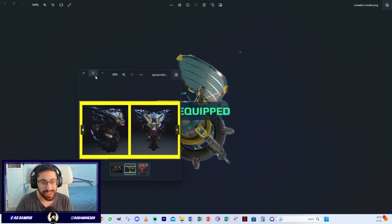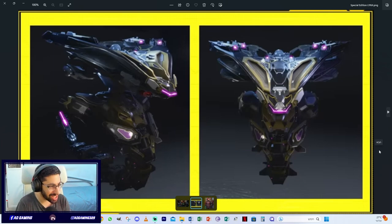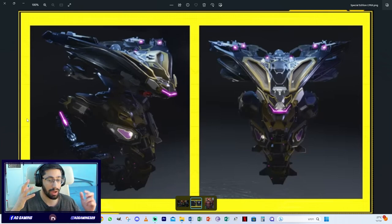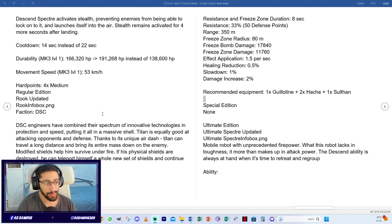Last but not least, there's a picture of a Special Edition Lynx — I'm not sure of the exact name, possibly Stellar Ardent or something similar. So to recap, I've covered titan pilots, the Special Edition, new weapons Sultan, Hatchet, and Guillotine, and other new items. You can check the document if I missed anything.